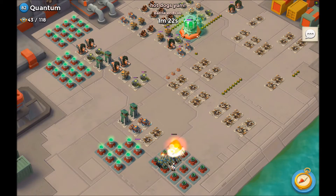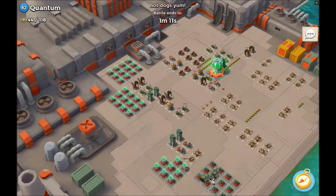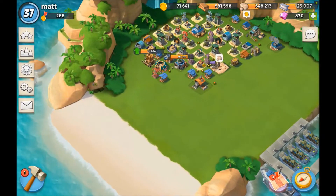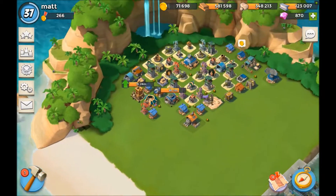Right here we're just watching Hot Dogs Yum take on Quantum, and all he's doing is taking out some of the power cells and a couple of defenses. I think he's just going to walk through that base and start clearing some defenses. It's a slow attack.